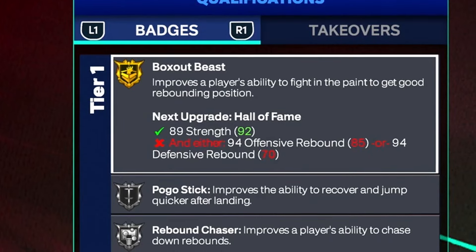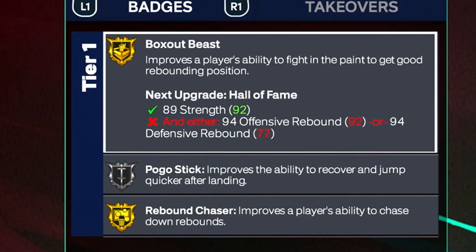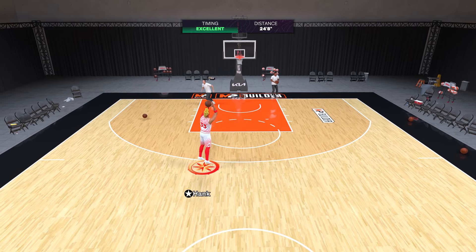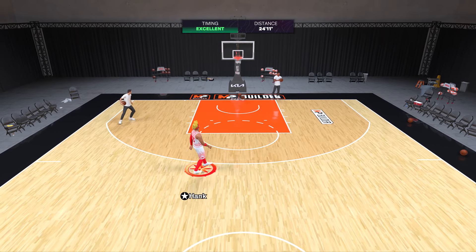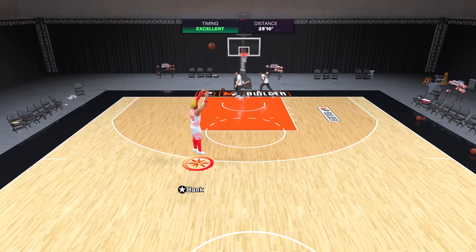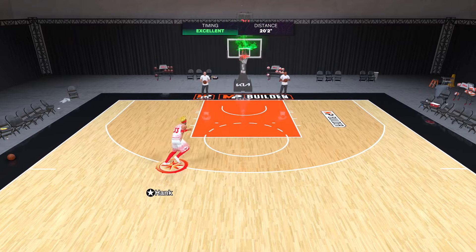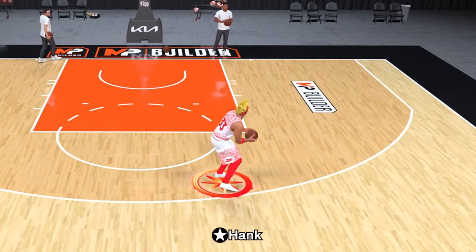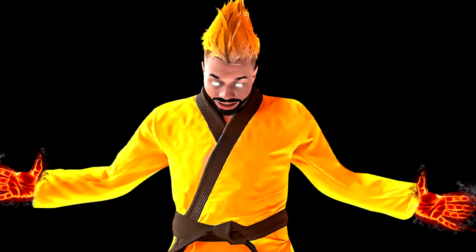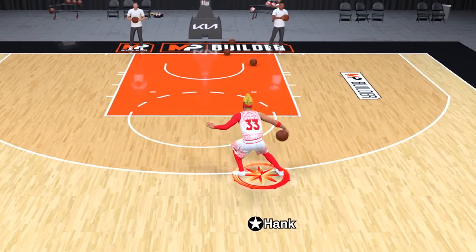We get Gold Box Out Beast, Silver Pogo, and Rebound Chaser, which you can make gold with the max plus one so you can outrebound everybody. This is the best all around seven foot ISO demigod build you will ever see on 2K25. It's so versatile and unstoppable — it can dribble, shoot, post you up, dunk on you, and box you up on defense. It does everything.